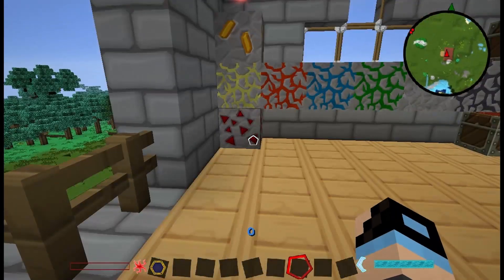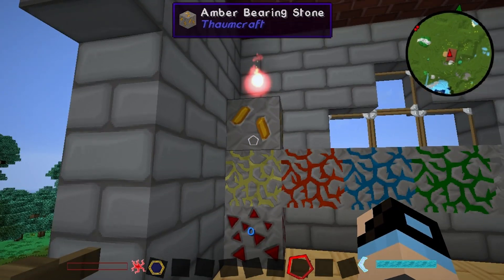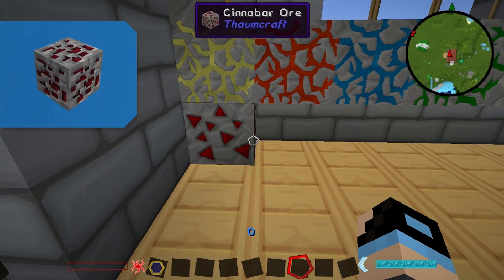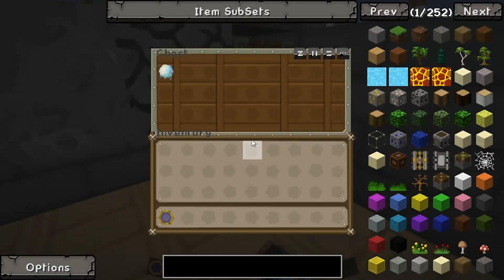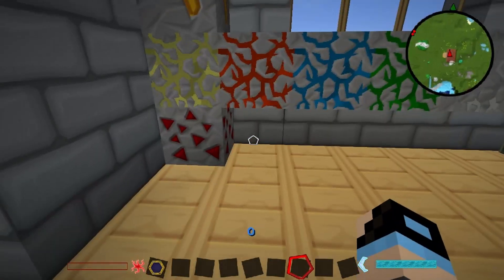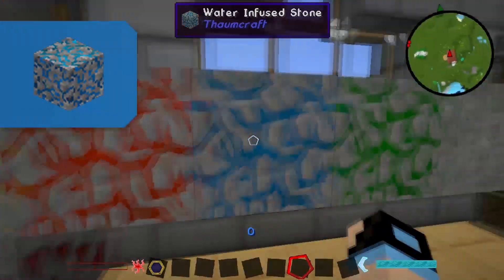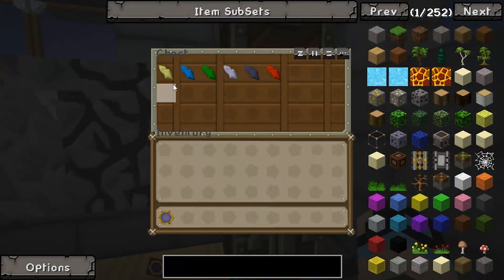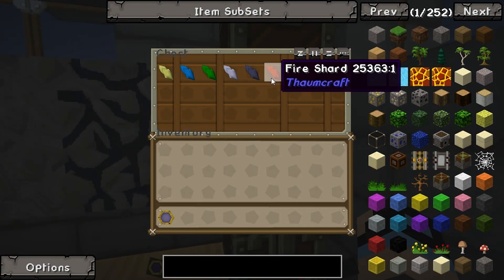First up we're going to do some ores. We're going to learn about cinnabar ore, infused stones and amber. Cinnabar ore can be smelted into quicksilver which is used for further formic items. This is what quicksilver looks like. Infused stone basically gives off shards — these kind of shards — which are loyal to their element.